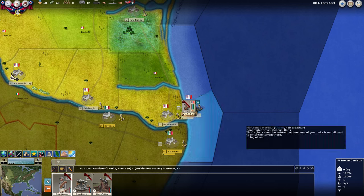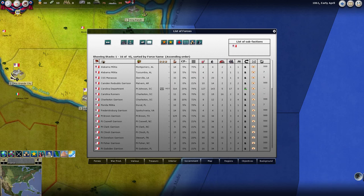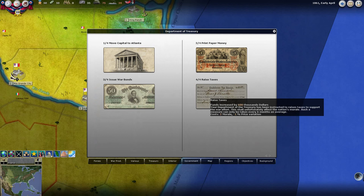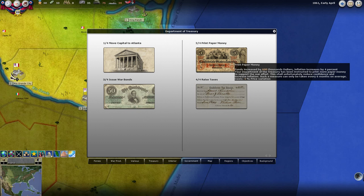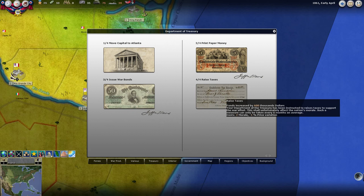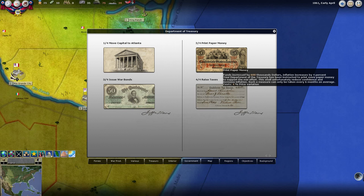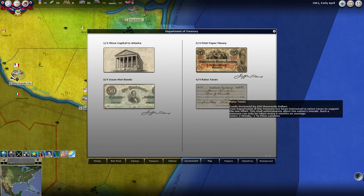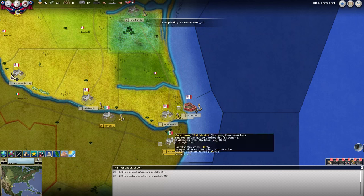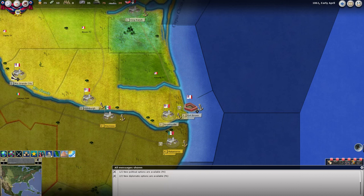We have political and diplomatic options. We could issue war bonds, which will cost some victory points off the bat. I'm tempted by printing paper money, issuing war bonds, and raising taxes. This lowers morale by two and takes 25 victory points, but inflation will rise by a net of four then lower to two, and we gain $1,800 total. Each dollar here is like a thousand dollars — we basically have $50,000, but I'll just call it 50.